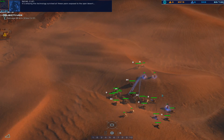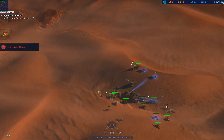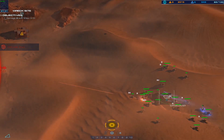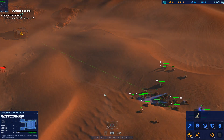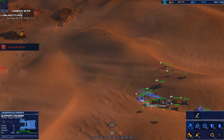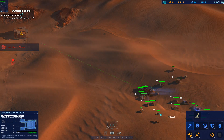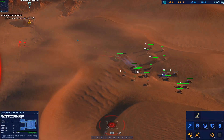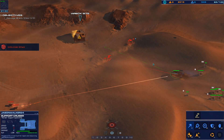Amazing — this technology survived all these years exposed to the open desert. I wish I had a fully equipped lab to study this material in more detail. Armored vehicle is taking fire. Contact — enemy armor bearing designated. Support crews are under attack. Immediate fire support on that position.